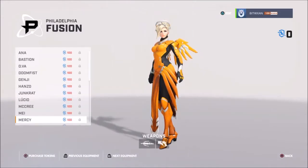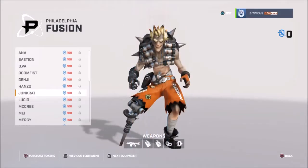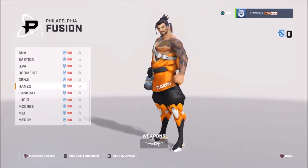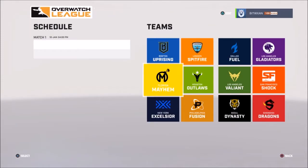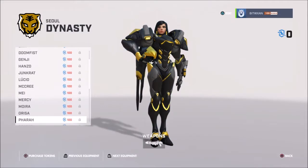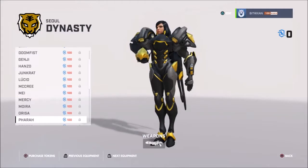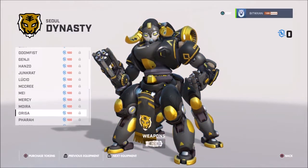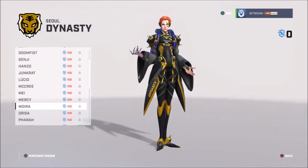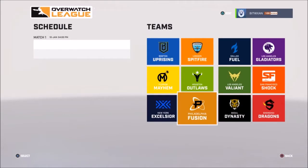Philadelphia Fusion — orange and black. Seoul Dynasty — I chose the black and yellow one. Yeah, you chose Seoul Dynasty. That's the one Kaoha got — mistakingly, apparently, because she didn't want that one. She didn't want that one.